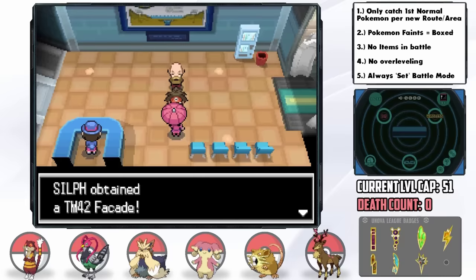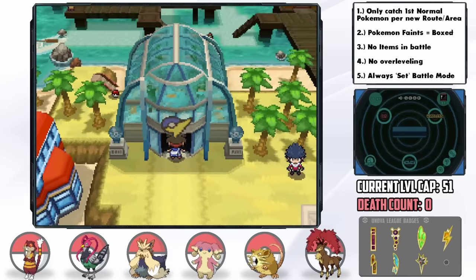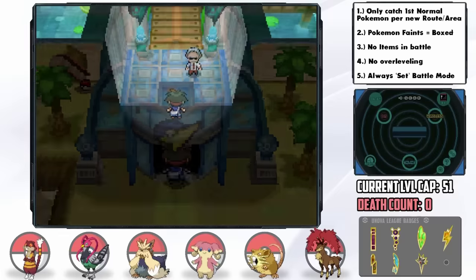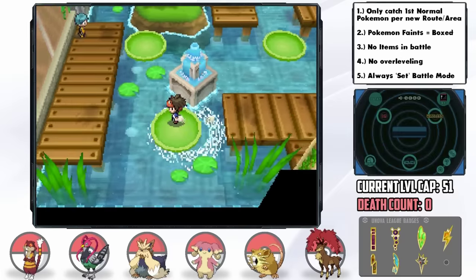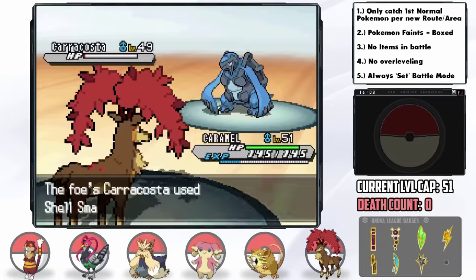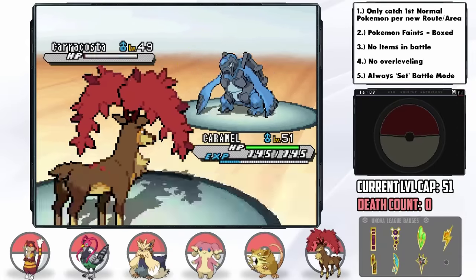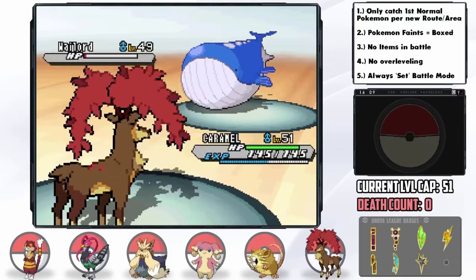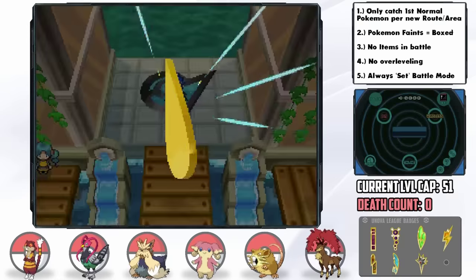At the end of the tube, a lady gives us the Facade TM — it doubles in power if the user has a status, and it's a stab move too. For the 8th and final gym in Humilau City, our new secret weapon is Caramel, who with Horn Leech and the Expert Belt not only tears through the trainers but also gym leader Marlon himself, the Water Trainer — basically one-hit KOing every single one of his Pokemon with stab super effective Expert Belt-boosted Horn Leech. All 8 badges acquired.